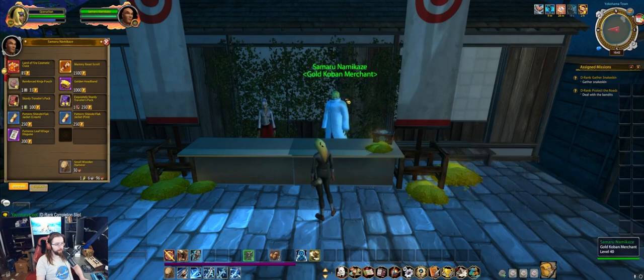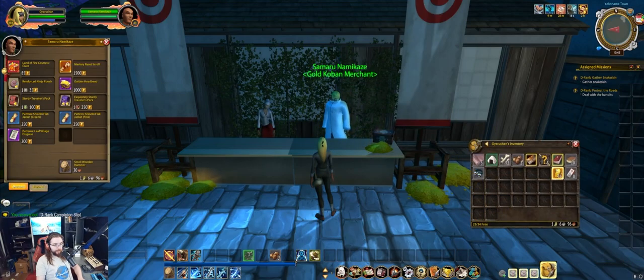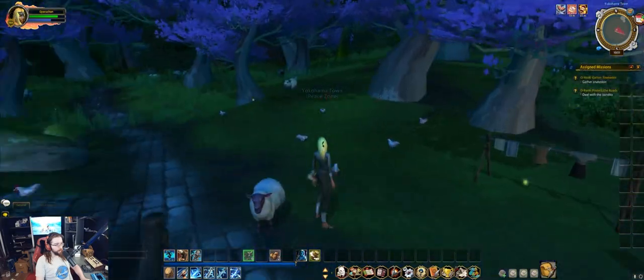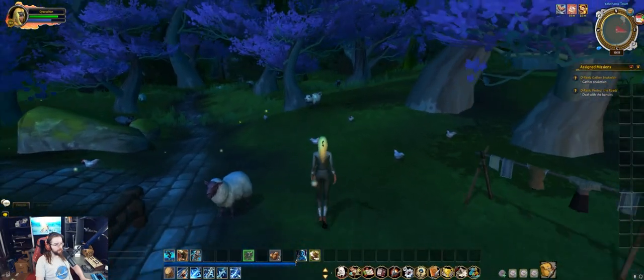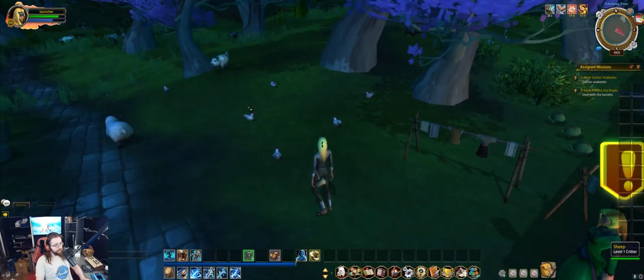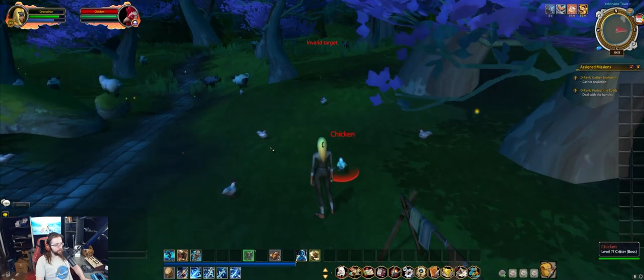Note that the gold Koban merchant is available in any of the towns in the game, and this is the guy you use to upgrade your pouches. It takes 35 Koban to double the inventory bonus of a single pouch, and you can do that for both the ninja pouches equipped to your character and those equipped to your bank. Until all of your pouches are upgraded, this is the best use of your Koban. Also off to the side in Yokohama is a collection of farm animals — chickens are a great source of eggs and pigs are a great source of pork.